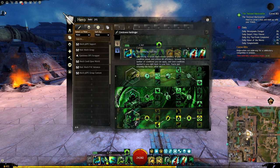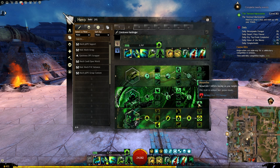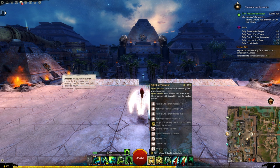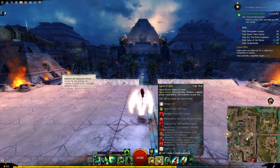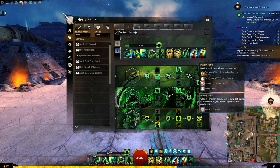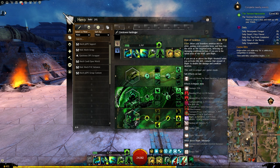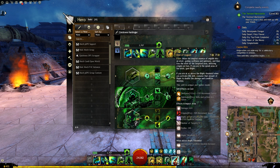For the traits we will use curses 2-1-3, soul reaping 1-1-3 and harbinger 3-2-2. We will use signet of vampirism, signet of spite, and then blood is power with elixir of anguish and elixir of ambition. Your main source of quickness will be your grandmaster harbinger trait which will give quickness and fury while you are in shroud, and to help keep it up when you are outside of shroud we will have elixir of ambition which will give every boon in the game including quickness, and elixir of anguish which will also give a decent amount of quickness.